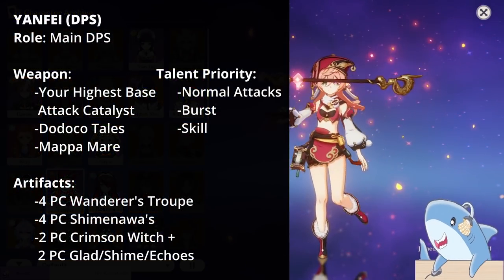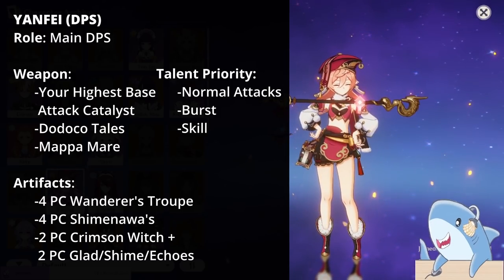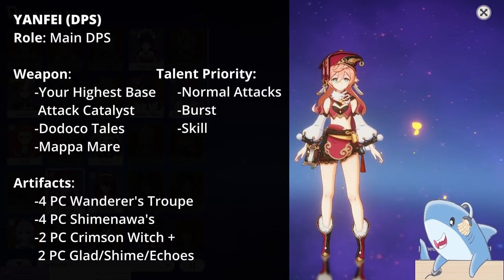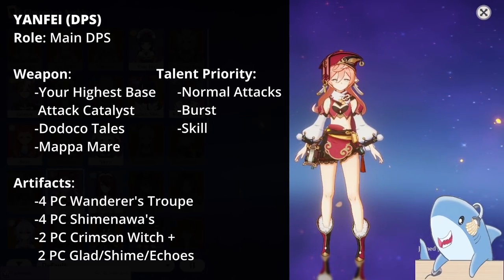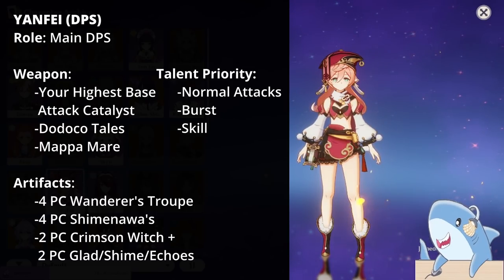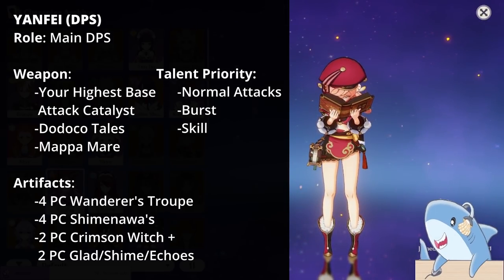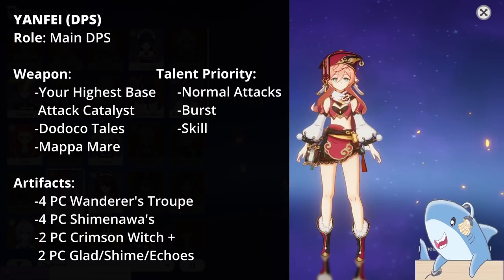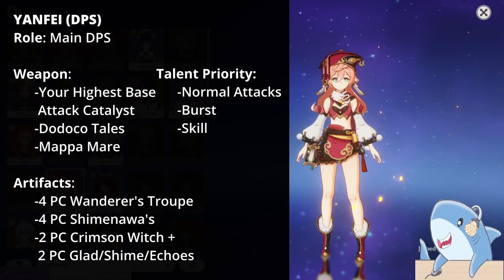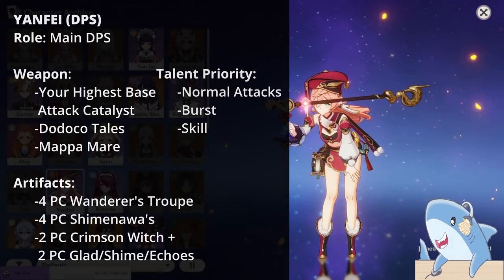Yanfei. There are a couple ways to build Yanfei. You can build her as a DPS, which is a little underwhelming, or as a support tank — Tankfei. For her DPS build, give her a DPS Catalyst like the Solar Pearl. For talents, focus on her auto-attacks and Elemental Burst; mostly her auto-attacks will be your priority because you'll be doing Charge Attacks. For her artifact set, use the 4-piece Shimenawa or 4-piece Wanderer's Troupe; run Crit Rate or Damage on the Headpiece, a Pyro Damage Goblet, and an Attack percent Sands.